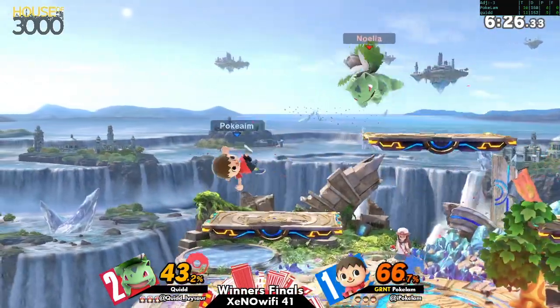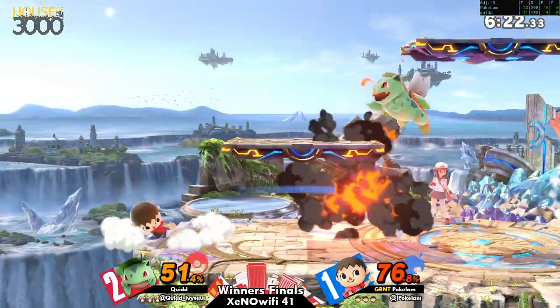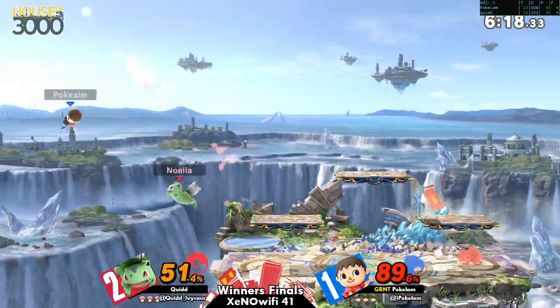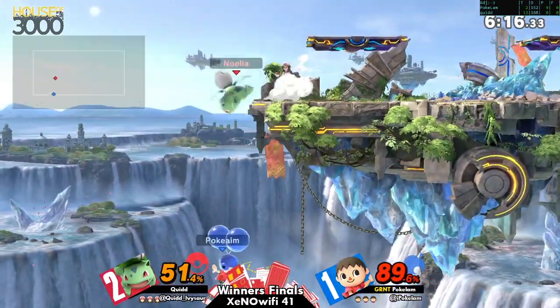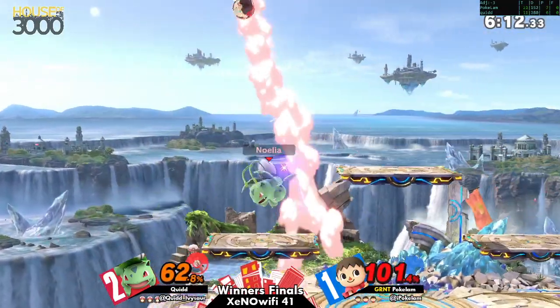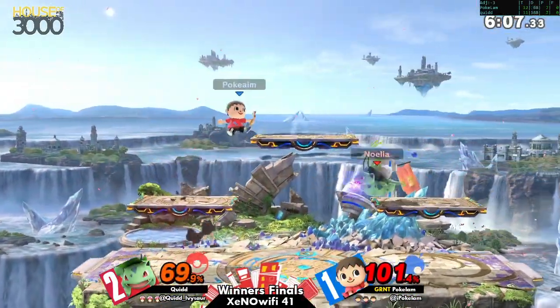It's just no fun, and you definitely want to use that to your advantage with a character with a ridiculous up air like Ivysaur. He tries it — oh, that was forward smash, I thought that was a down smash again. D-reverse on the mix-up — get the landing.